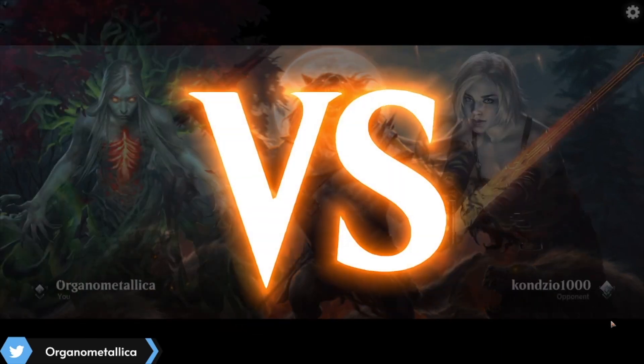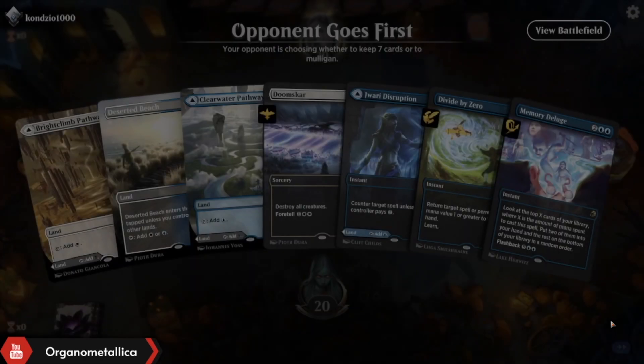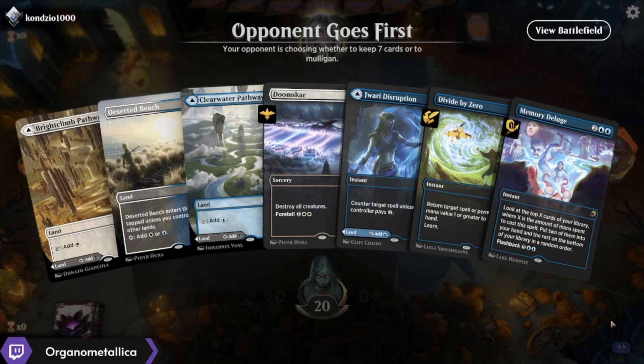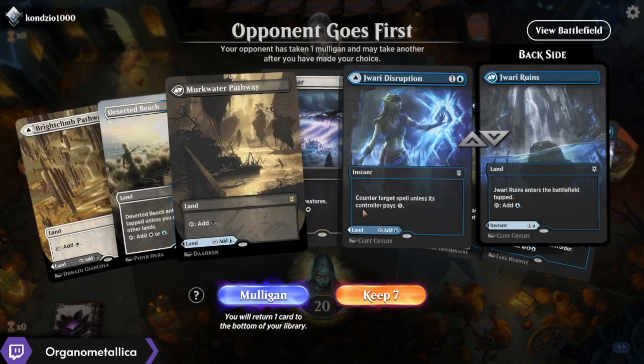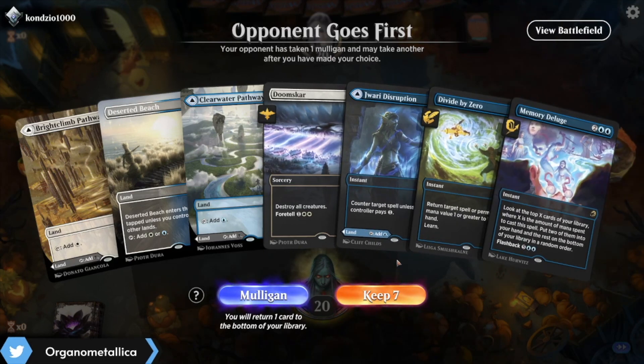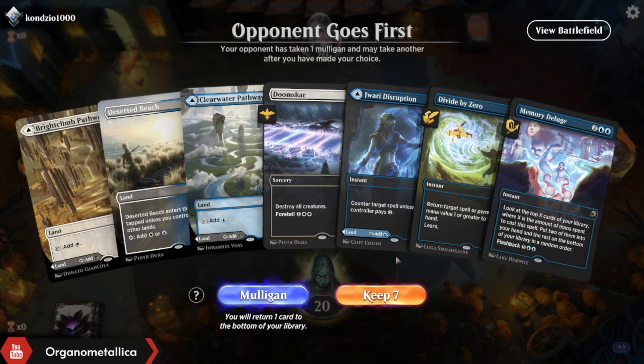Alright, our next opponent is Condizio One Thousand — good luck sir or ma'am. I love this hand. We've got a Wrath if it's aggro, we've got a way to punish a turn-two play, we've got Divide by Zero, we've got Memory Deluge — basically everything I could want. Maybe I wish that Jawari was a Vanishing Verse, but let's not get greedy.